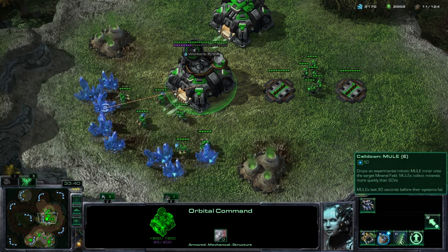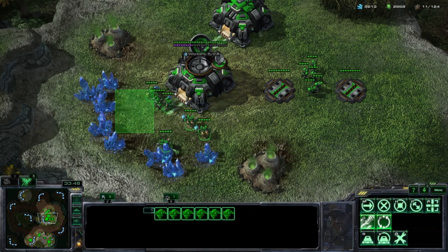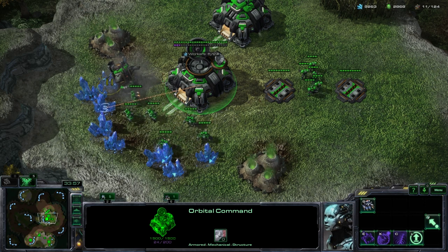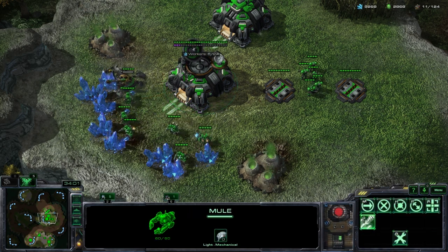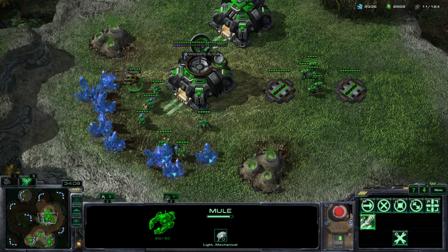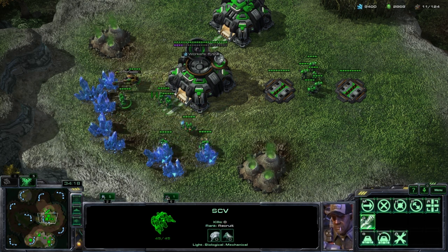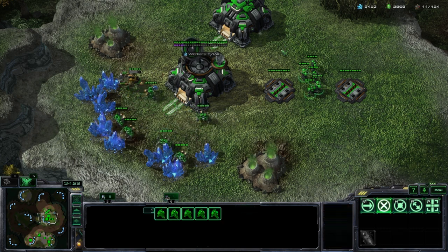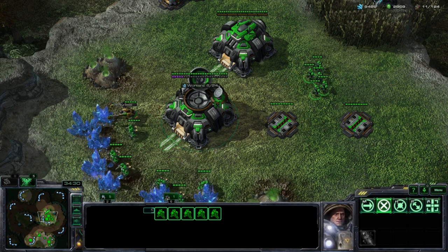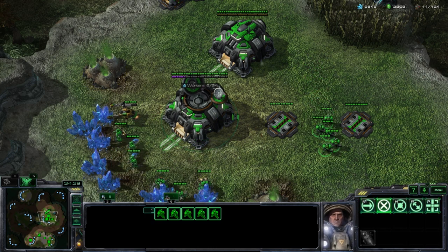The Orbital Command gives you access to three new abilities. First is Call Down Mule — basically a super worker. Our normal SCVs are regular workers, but if we call down a Mule to a mineral field it will harvest minerals much more efficiently. For each trip a Mule does it returns 30 minerals, whereas each SCV trip only returns 5 minerals. Mules only last 90 seconds but are well worth it and are what you want to be spending most of your command center energy on. It's also worth noting that Mules cannot mine Vespene gas — they can only mine minerals.